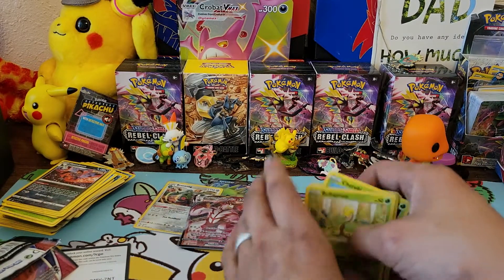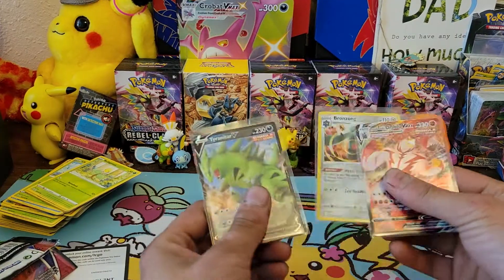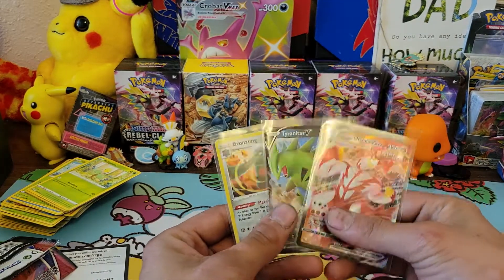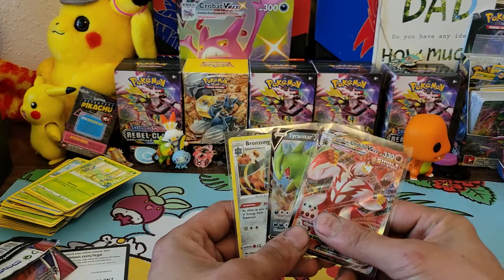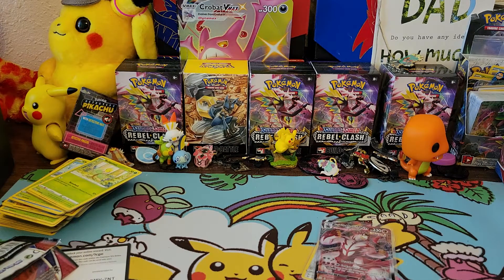Let's do a quick recap. Pretty good for an ETB - a V-Max, a V, and a Bronzong holo, so three hits out of eight packs. That's almost one hit for every three packs - not bad. Thanks for watching today's video, catch you on the next one!